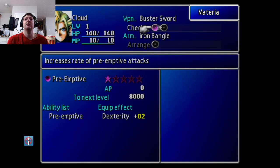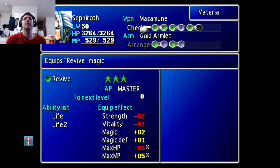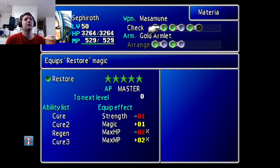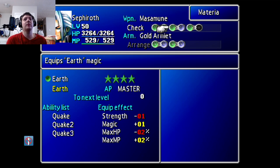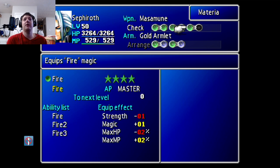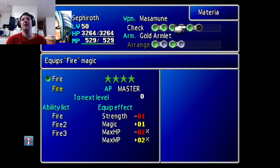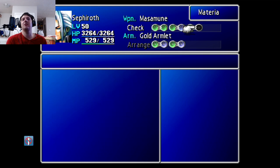What about Materia? Preemptive. This is Sephiroth's Materia. We have Revive, Restore, Earth, All, Fire — he's missing a slot. That's very interesting. Why is he missing a piece of Materia? He easily could have had something, like an All there.